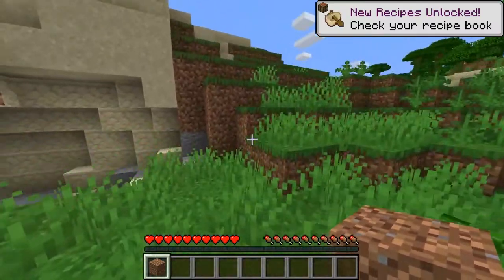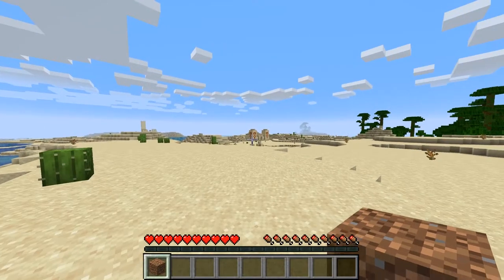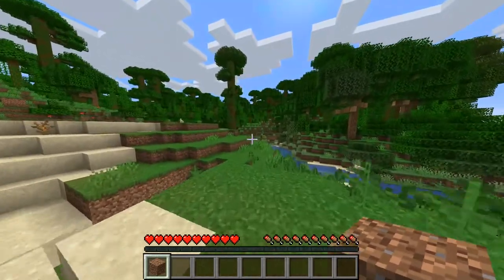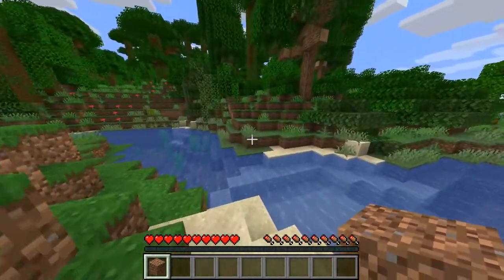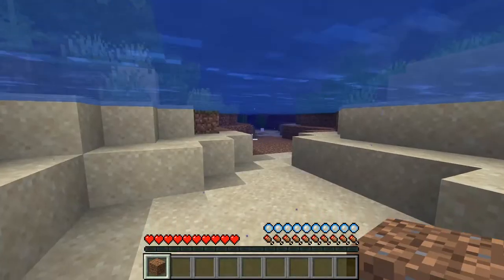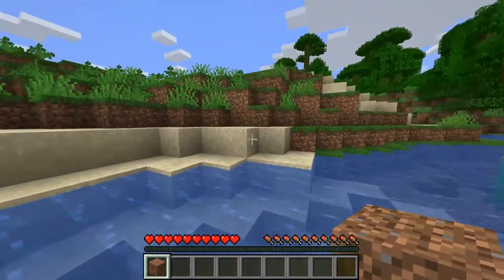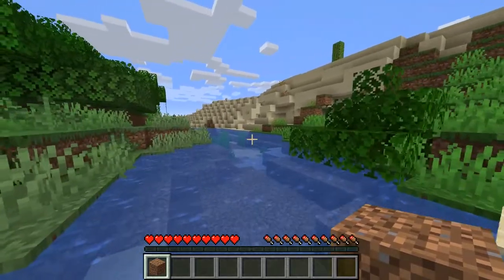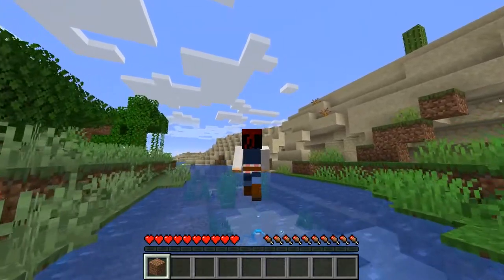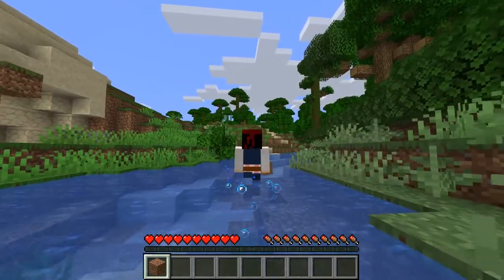I can hear a monster already — this is terrifying. I think this is going to be a good place to build. That's a desert temple over there; we'll talk about that later. Let's go get ourselves some wood — that's probably the first thing you need to do in Minecraft. Also, if you're in the water and you start to sink, just press space and you'll be fine. Press and hold space and you'll bounce around on top of the water — you just have really strong legs.